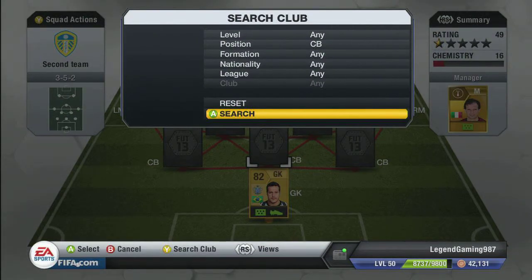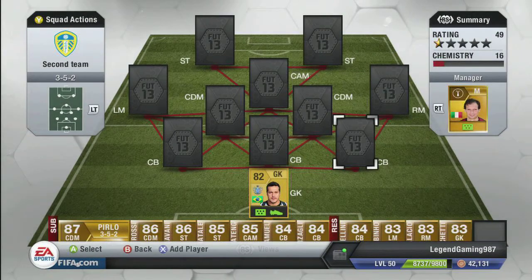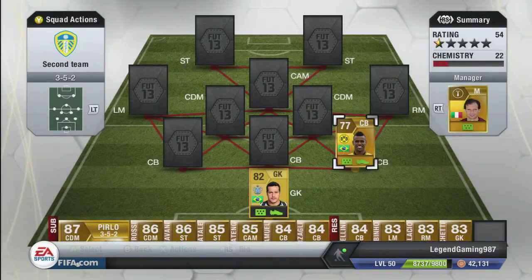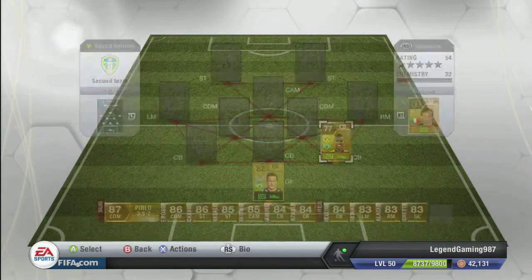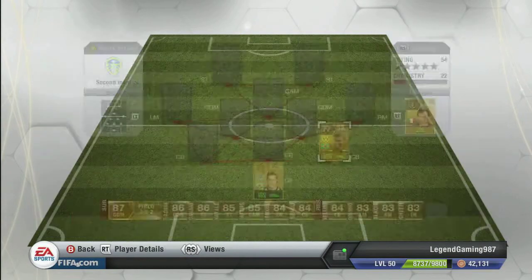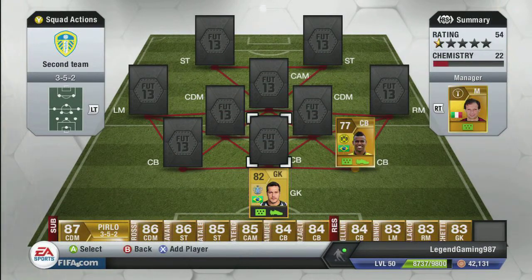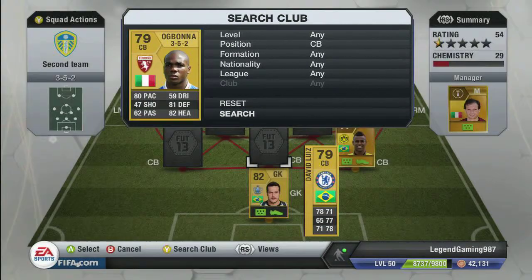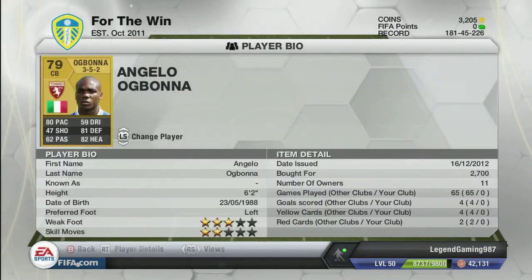On to the center backs, starting with this side: we'll put Felipe Santana. He's fast, not good dribbling, bad shot, pretty decent defending and good heading - what you need really from a defender. On to the next person, we'll put Ogbonna: 80 pace, 59 dribbling, 81 defending, 82 heading.